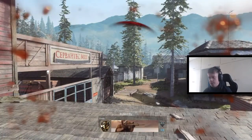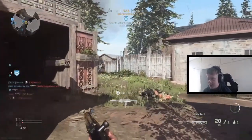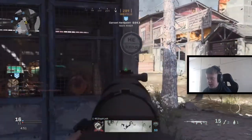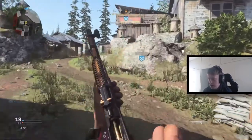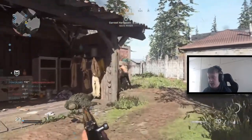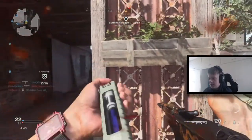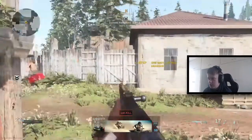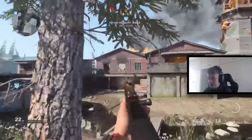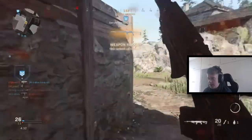This map is super open which can be annoying. Everyone seems to congregate down the left-hand side. But this gun is literally a two-hit kill anywhere on the body or a one-hit kill to the chest and upwards — it tears people apart. Wow, that kid just got one-shotted — that's what I mean, just destroyed.